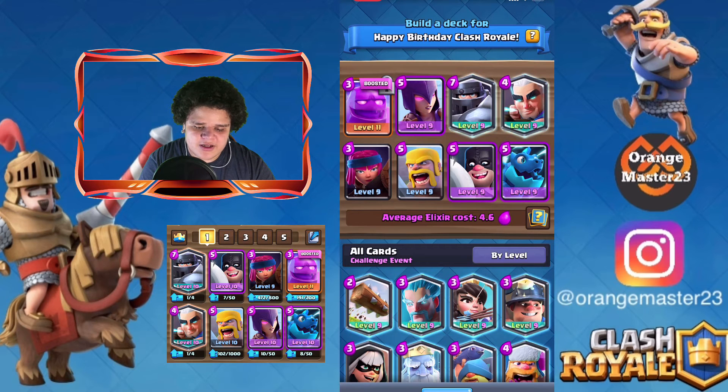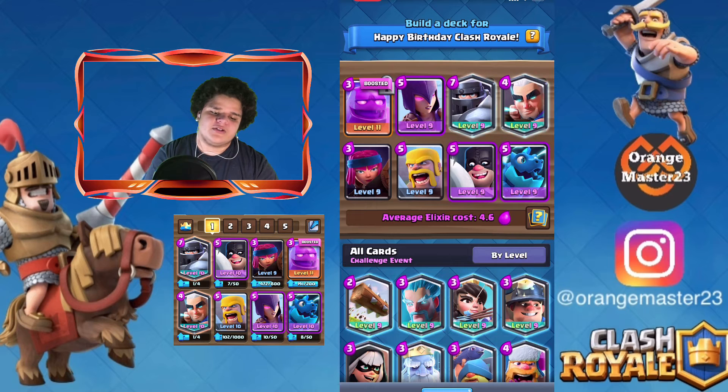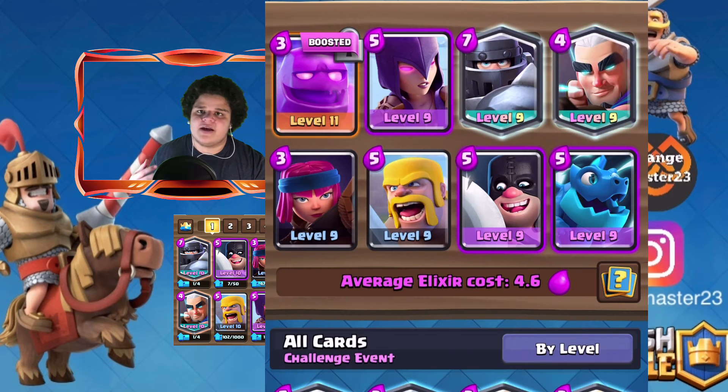Here's the deck I use with the elixir golem. We have the witch, who can actually attack by herself most of the time and is really good as backup. We've got the mega knight, who takes care of big units and those annoying ranged ones like wizards and witches. Then we've got the magic archer, who is for air troops and also hitting multiple targets at once.